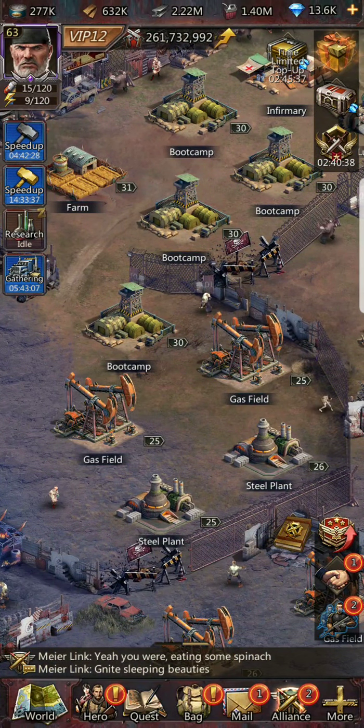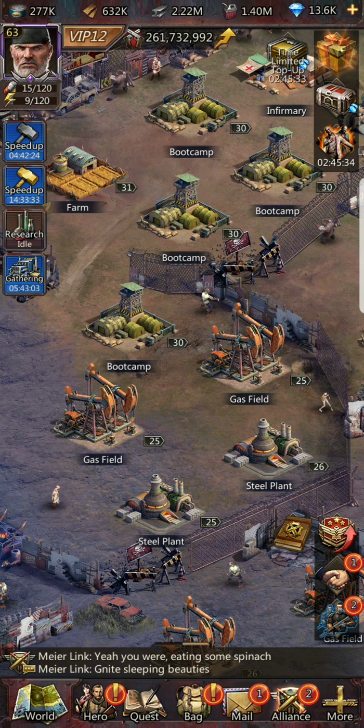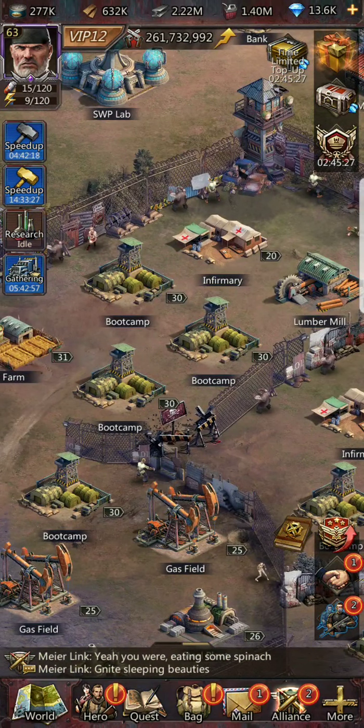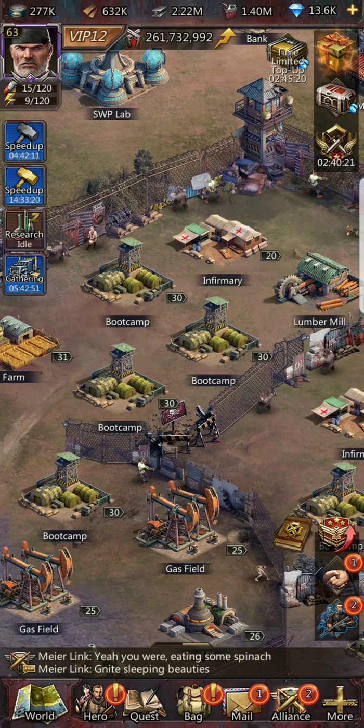For headquarters level 16 to 20, I recommend four boot camps and four infirmaries — you don't need any more and don't necessarily want any less. Four boot camps and four infirmaries will hold you for quite some time.